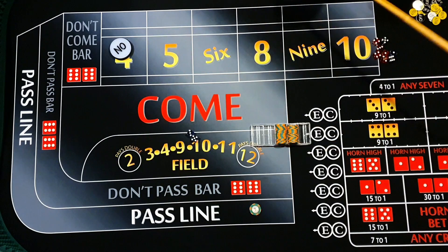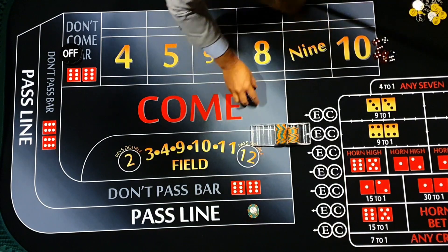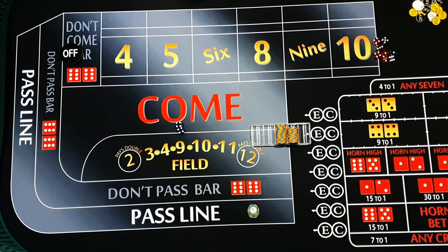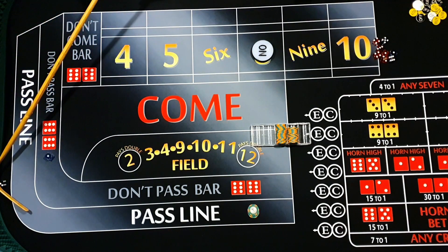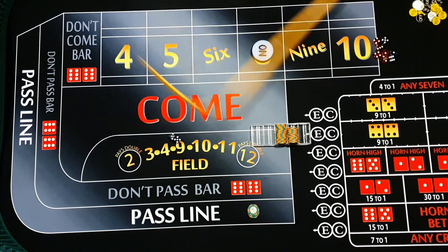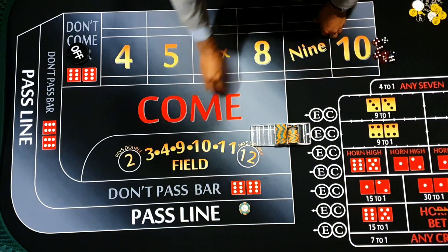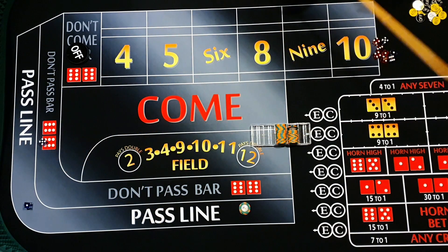Straight up seven out right away - might have been better to start on the don't pass. The idea is we're going to track what happens. Eight is the point, ten needed on the previous roll - and there's a seven. So two don't pass winners observed. We were on the wrong side, so we'll stay on the pass line. We've just seen two don't pass wins, so we'll assume we're going to get two pass line wins.